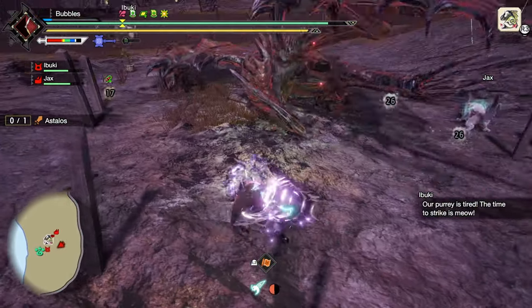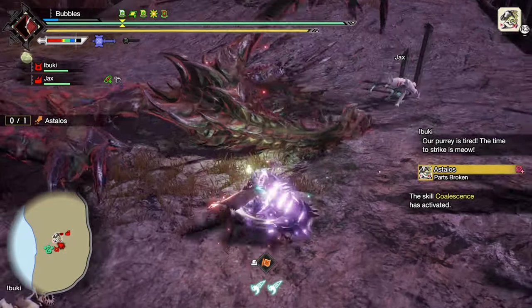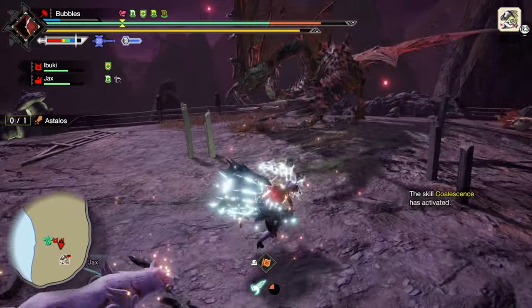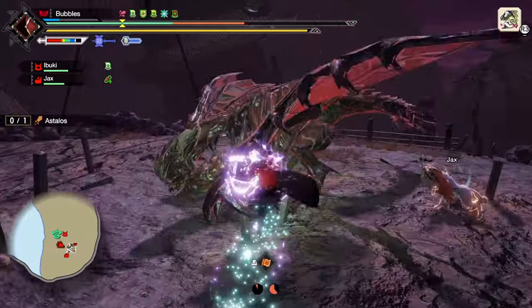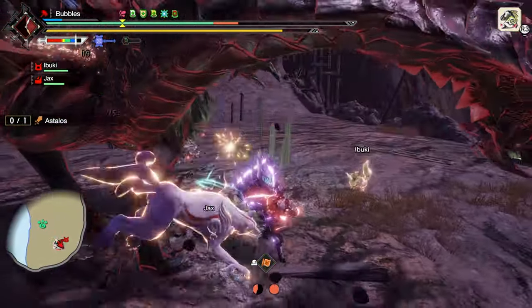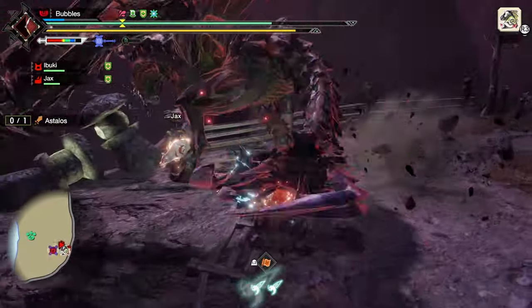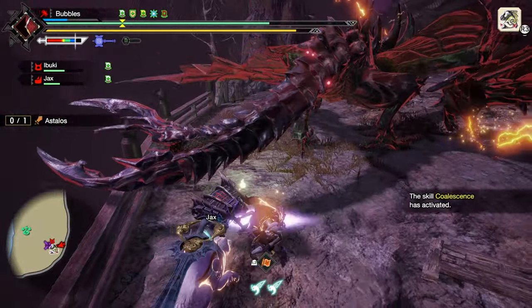Maybe land a Spinning Bludgeon. He got staggered out of it. I should get our sharpness back soon. Speaking of sharpness, now I can't get it back. The hitbox — jeez. I want to say this is going fine, but I feel like I'm not doing anything, which is kind of an issue, especially if he's just going to trample every two seconds. He's going to be charged!